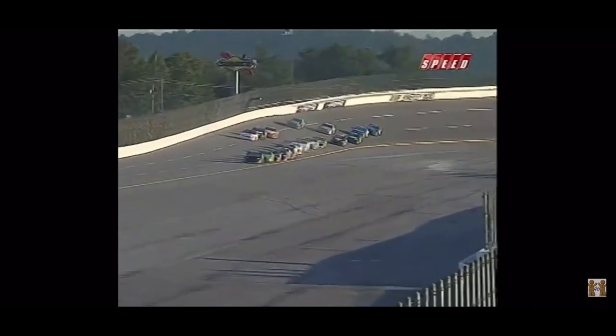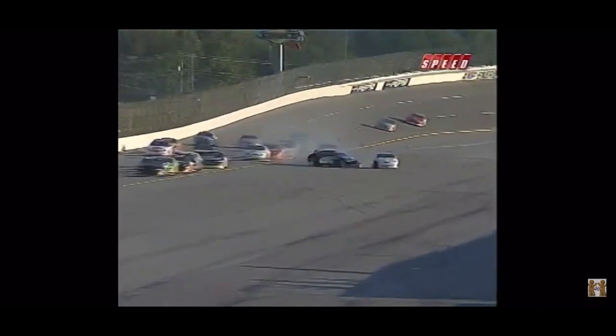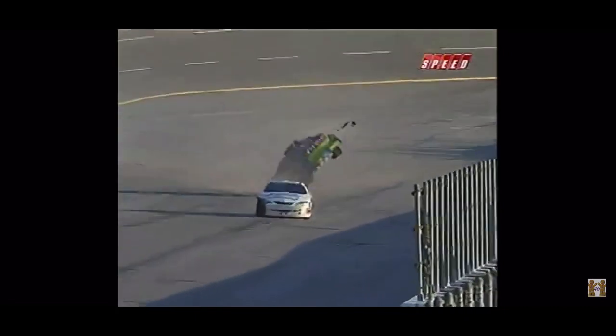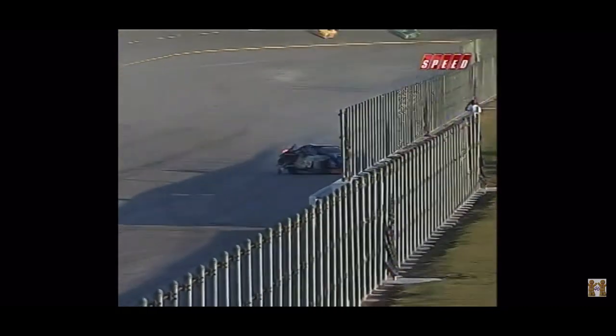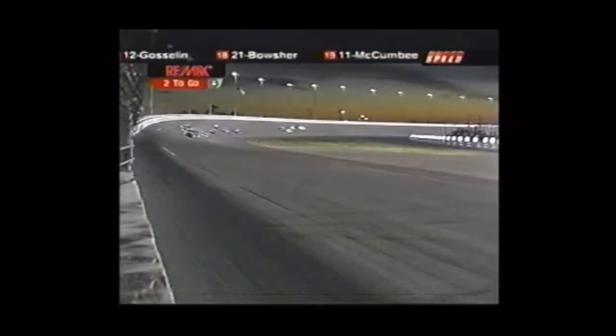A lot of cars flipping upside down in our sport. You see the debris right there — the tire already went down. Justin Laughlin was having a great race. He had nowhere to go. He has a lot of damage, but unfortunately this is what happens when you get Frank Killen involved.